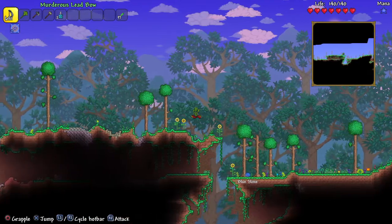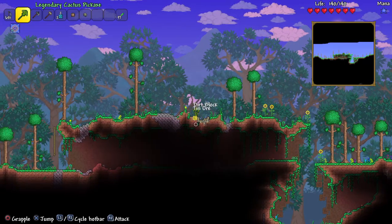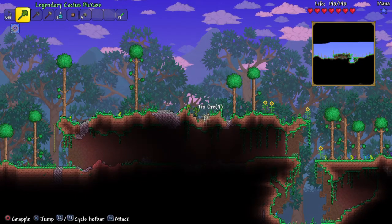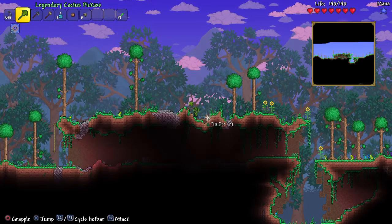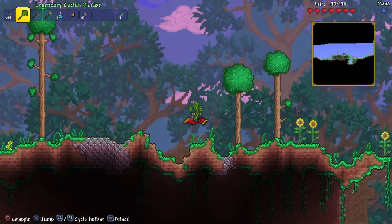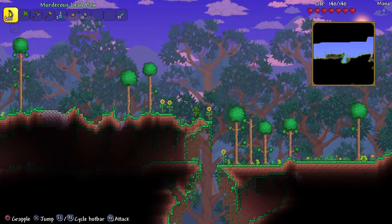See if we can get across here — yay. Let's grab some tin because we might be able to make some armor out of it. There we go. I just realized that it's all zoomed out so I'm going to zoom it back in. There we go, this is even closer than before.